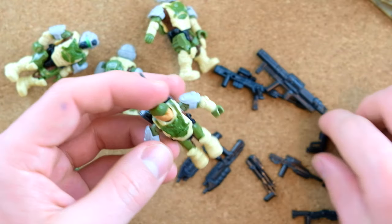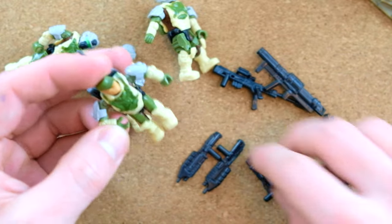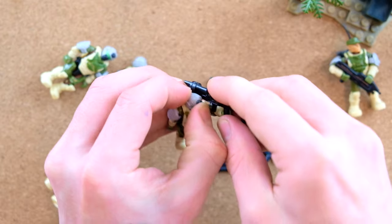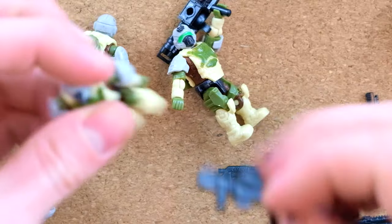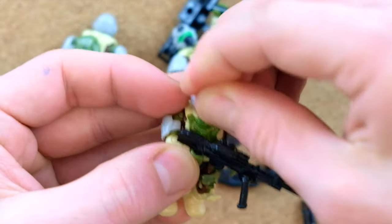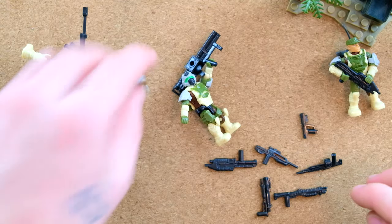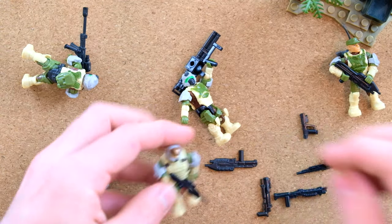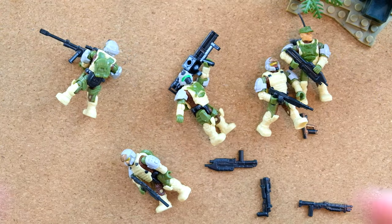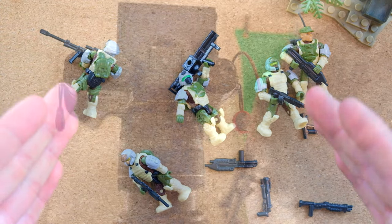As always, I like people to rate my weapon allocation in the comments down below — did I give the correct weapons to the correct figures? Commanding officer gets an assault rifle, a heavy specialist gets the rocket launcher, another gets the sniper rifle. I imagine maybe that visor has an uplink to the sniper rifle, so it might be of benefit to use it. And then the two Marines — we're going to give one a battle rifle and one a SAW. Very nice.